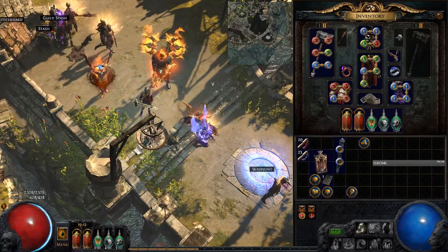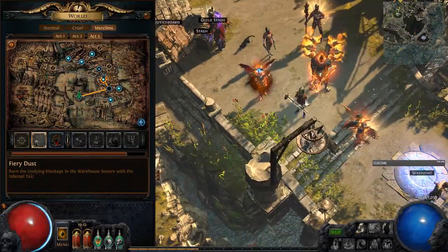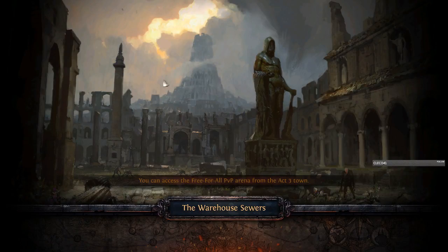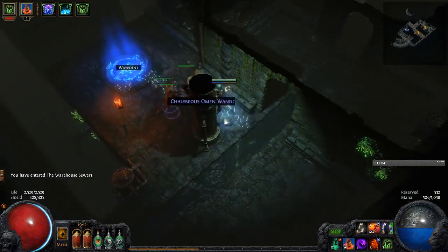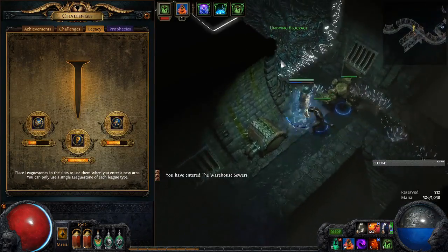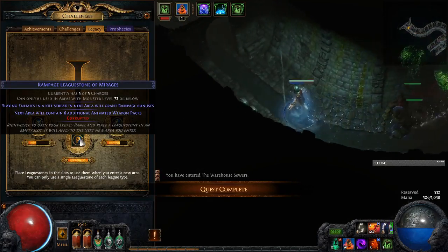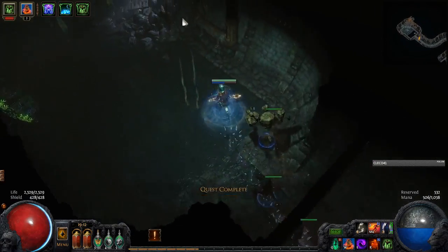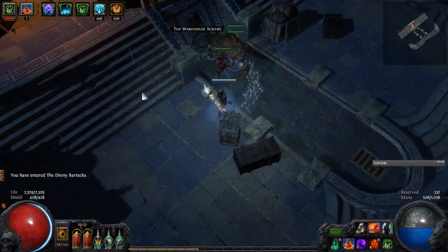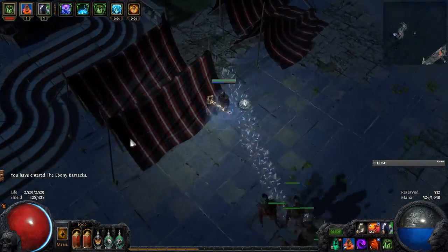Welcome back to Mnixplay's Path of Exile Legacy League. Last episode we've been showing off our animate weapon and I'm ready to play some more. Gotta get into maps. We're in Warehouse District today. We're going to try and do some Piety followed by Dominus, and then hopefully we get to Dried Lake farming by the end of today. That's the plan.